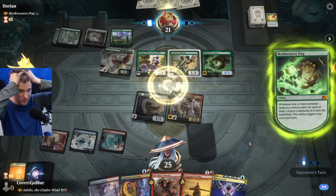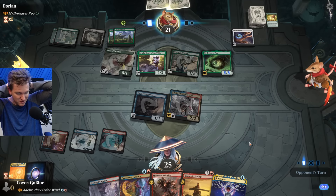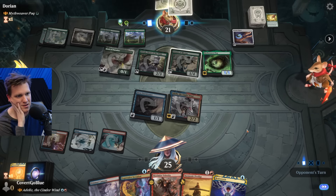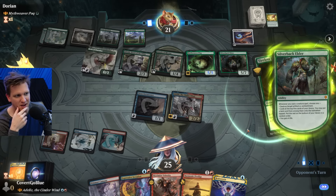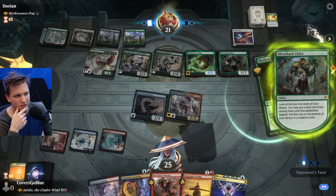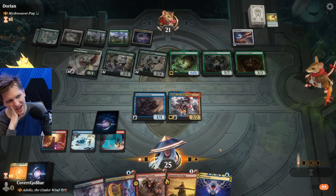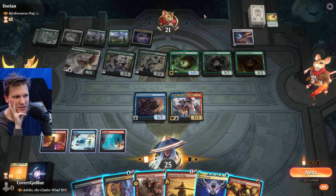We have Fading Hope and Unsummon - those are definitely cards that give us chances in some of these games. If they have any creature... Silverback Elder gaining life, getting lands. Does it have reach? It doesn't. They're not playing smart - they should gain life. All you have to do is not die and you win this game. They hit Cavern - a lot of powerful spells, but they've played out their hand.